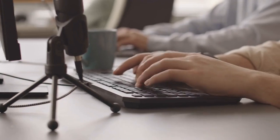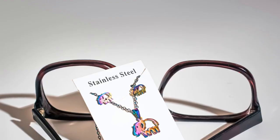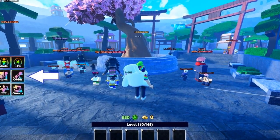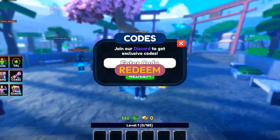But wait, there's more! We've also compiled a list of expired codes so you know what not to waste your time on. Not sure how to redeem these codes? It's easy! Just launch Anime Last Stand in Roblox, click the Codes button, enter your code, and hit Redeem. It's that simple.